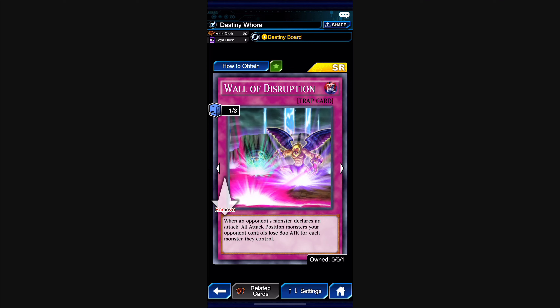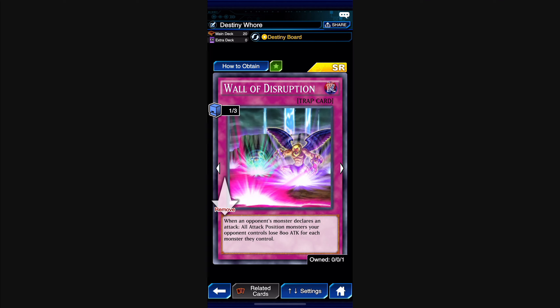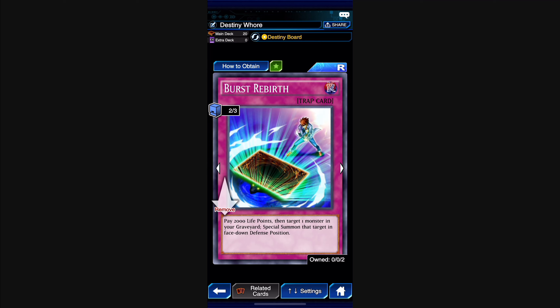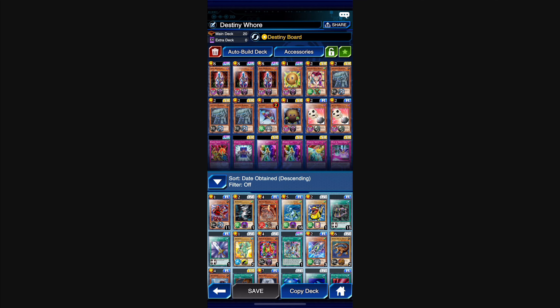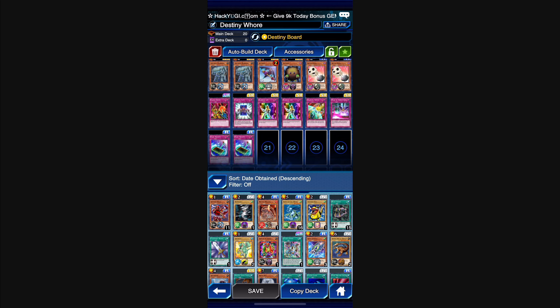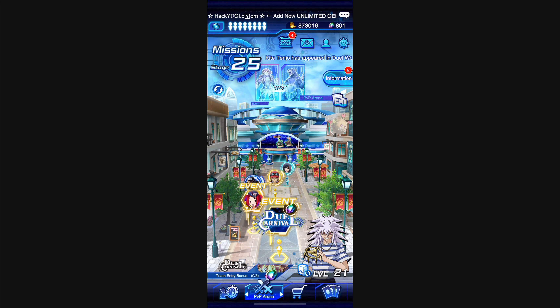I definitely want another Wall of Disruption — when an opponent's monster declares an attack, all attack position monsters your opponent controls lose 800 attack for each monster they control. That's really good. The last two cards: I run two Burst Rebirth — pay 2,000 life points, target one monster in your graveyard and special summon it in face-down defense position. Paying 2,000 triggers my skill requirement, and I'm bringing back Necrofear if she's there. There's a really sexy play I pulled off — let's get into it.